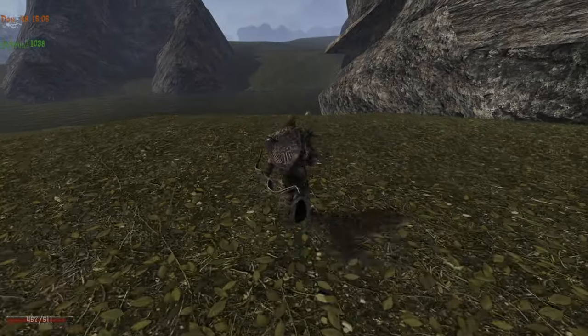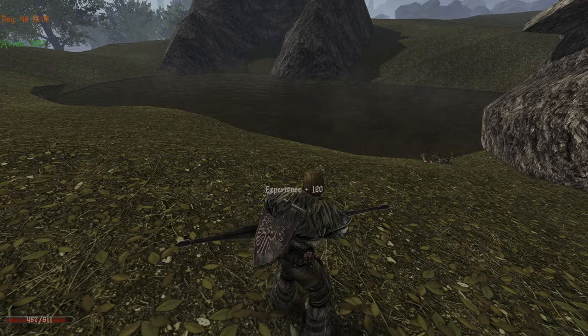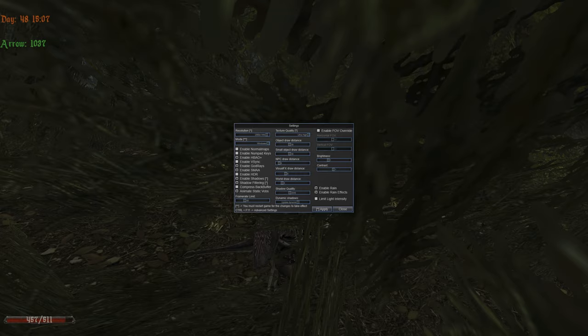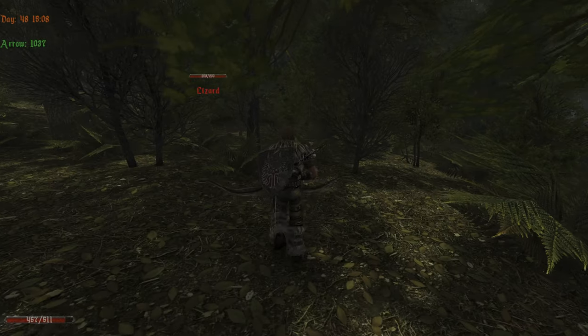Then we will go where Dexter used to live, because we killed him, and explore those mines. We have disabled the broad draw distance of objects because, look at it — with it, we have no clue what's going on in this new part of the world.